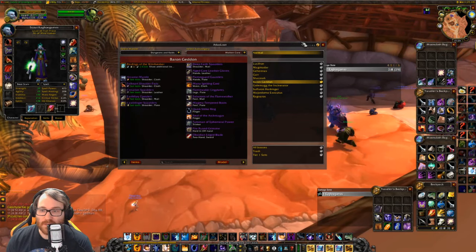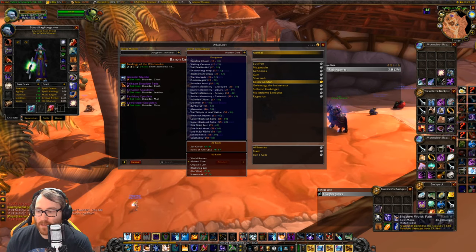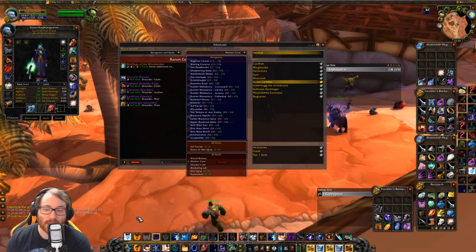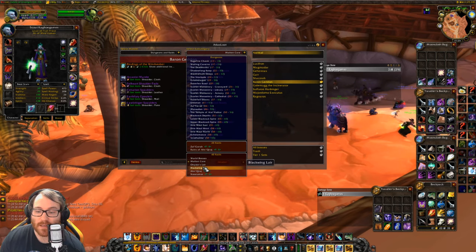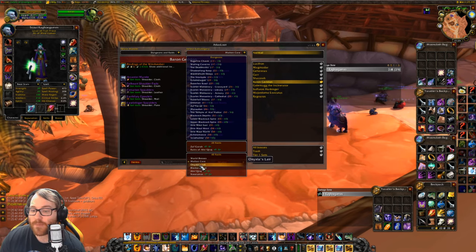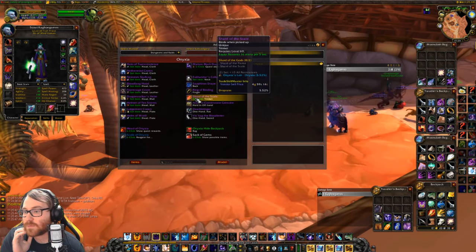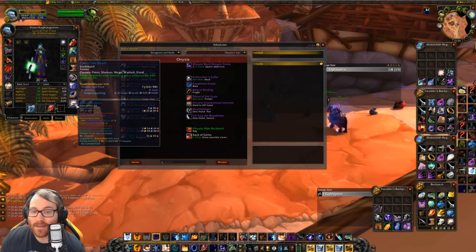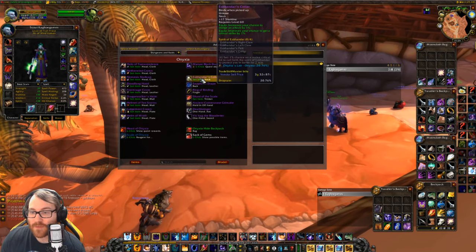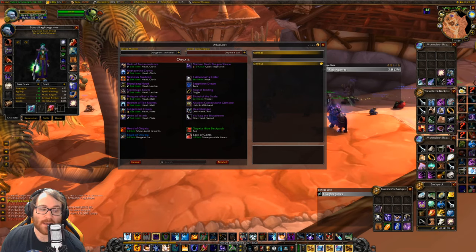I'd really love to replace Eye of the Beast — crit isn't that good on Shadow Priest because we mainly use Mind Flay, Shadow Word: Pain, and Mind Blast. Crits can really only proc on Mind Blast, so you want as much Shadow Power as possible. If you can get a Mind Tap Talisman for mana per 5, or a Shard of Scale from Onyxia, I would actually use Shard of Scale over Eye of the Beast — the mana per 5 is so nice for a Shadow Priest.